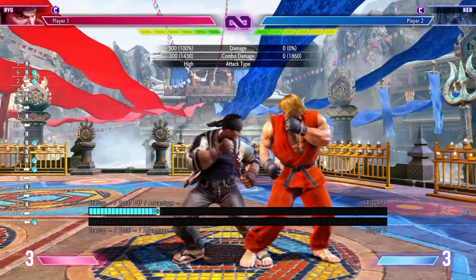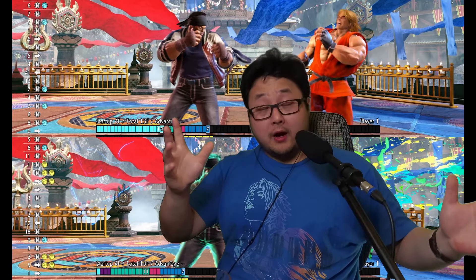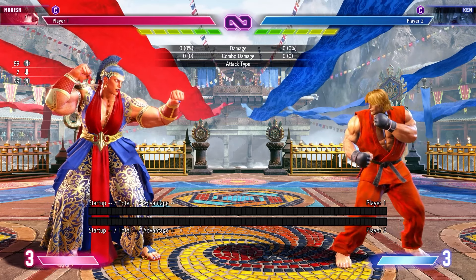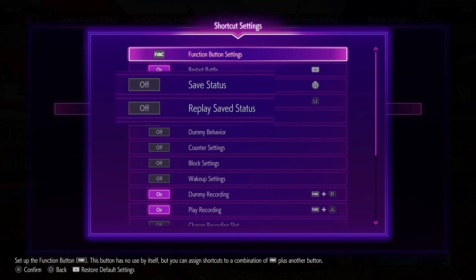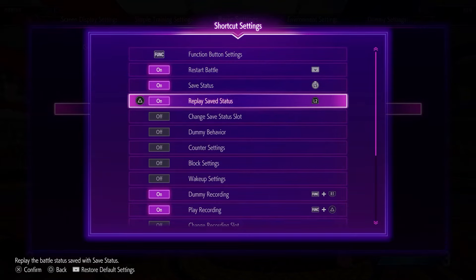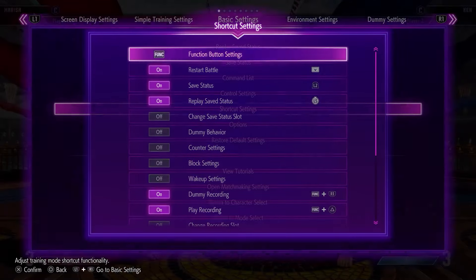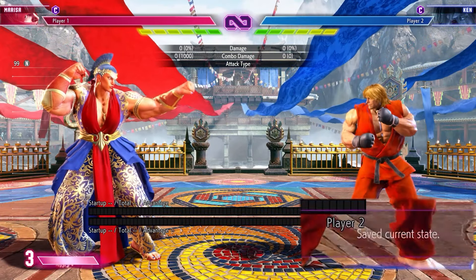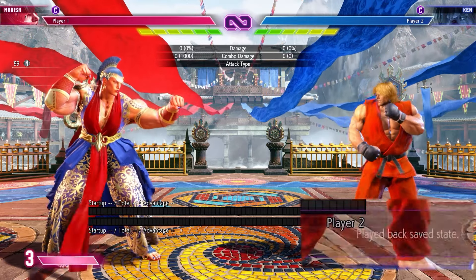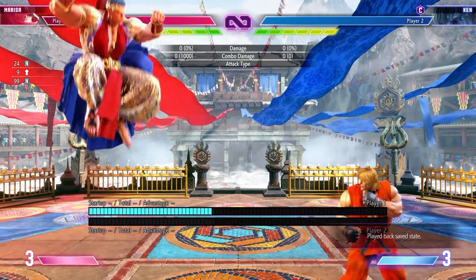One thing to note: I decided early on to drill for drive rush but not dash-ins yet, mainly because they look similar and have the same answers — but if dash-ins are happening to you a lot, definitely drill that as well. The first thing I do is go to the menu and shortcut settings. Save status and replay save status will be your best friends. I turn these two on and set them to two buttons I'm not using — L2 and LS on my controller. Now with the shortcut set up, if you press save in-game you'll see a little prompt, and pressing load just plays back where the game was when you saved.